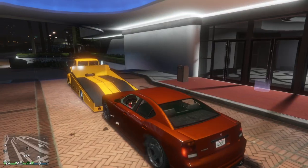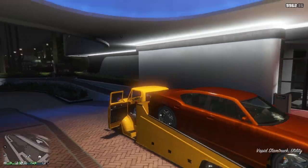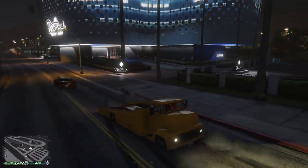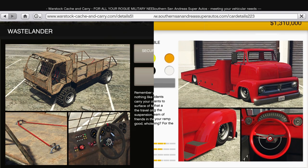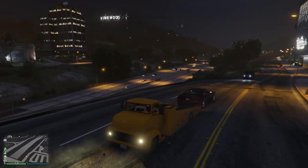Moving on to more interesting stuff — different mechanics for cars. I would like to see flatbed trucks that actually work. It would be great if you could drive onto them and press a button so the car locks to the flatbed and you can drive together without your car sliding off. We already have vehicles that look like they can carry cars on the back, but there's no easy way to get them on and no way to secure them, so that would be a nice new fun mechanic.